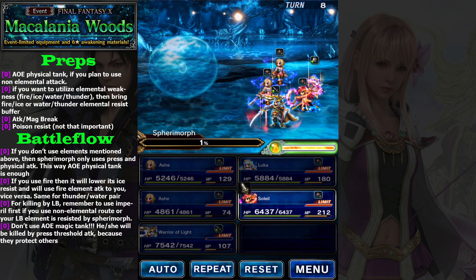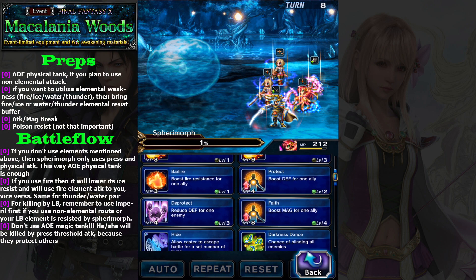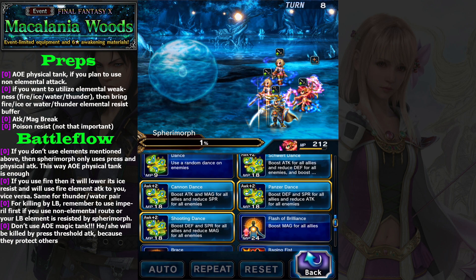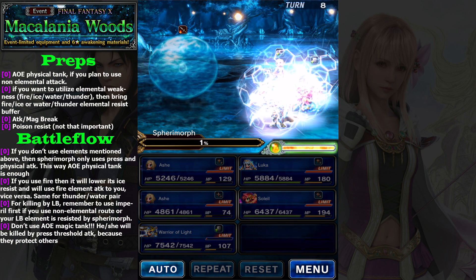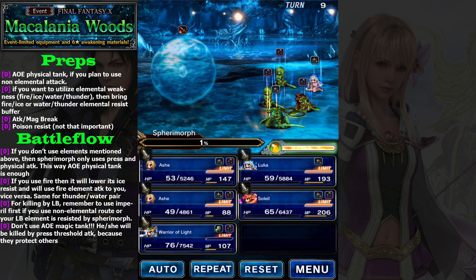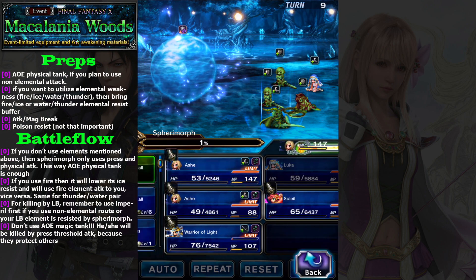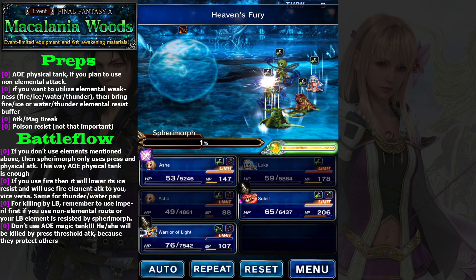I did something wrong — I made a terrible mistake here. But it's okay, I can still kill it using LP. Your key here is to use imperil and use Ash's limit burst. So last turn, let's just use imperil, Ash's LB and Heaven's Fury.